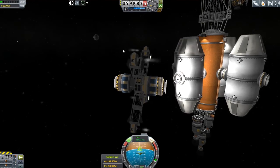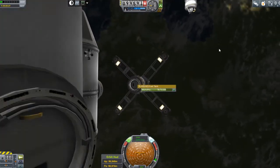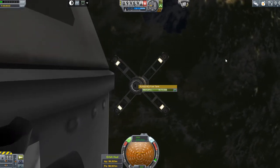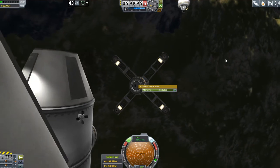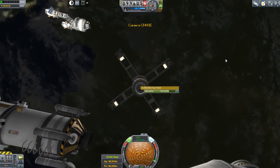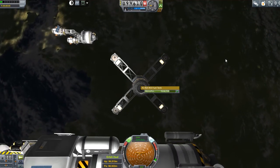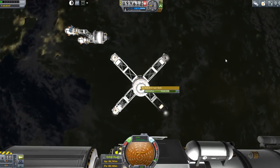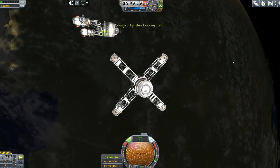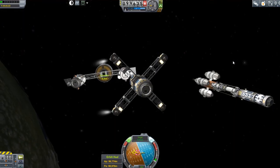Hey, this is the Old Gaming Geezer, welcome along to part 19 of the Indeterminate Stuff. I'm currently putting together the final part of my dual mission on the Expressway to Heck — a couple of probes. I'm bringing my little space tug over and attaching it onto one of those probes stuck onto the launcher. Here we are coming in to dock with the probe.